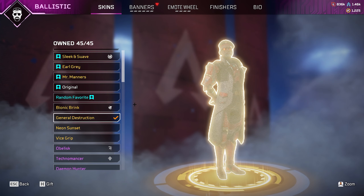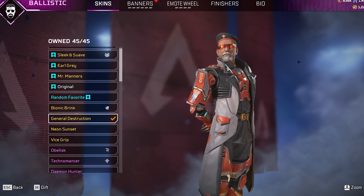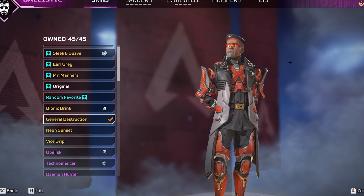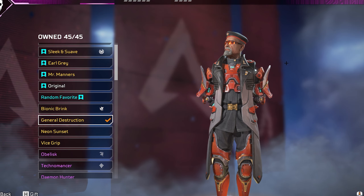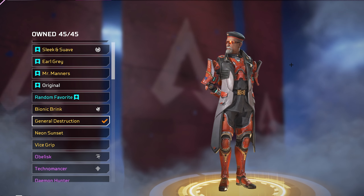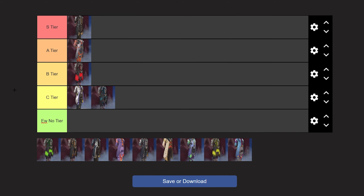The next skin is General Destruction, which came in Ballistic's launch bundle. A lot of Ballistic mains really like this skin and honestly it isn't bad — it is quite nice. It's got a nice army aesthetic, a very authoritative figure. It looks very swag to be honest, but personally I don't run it too often — that doesn't mean I don't like it. So this skin is probably going to go in A tier.